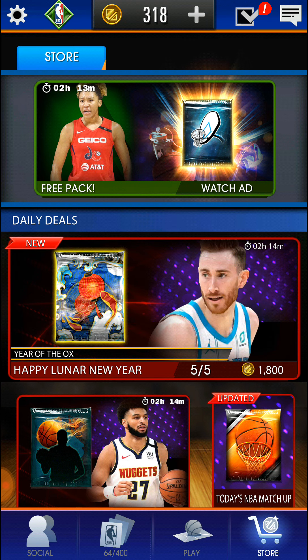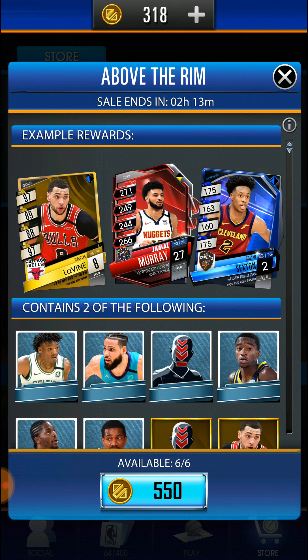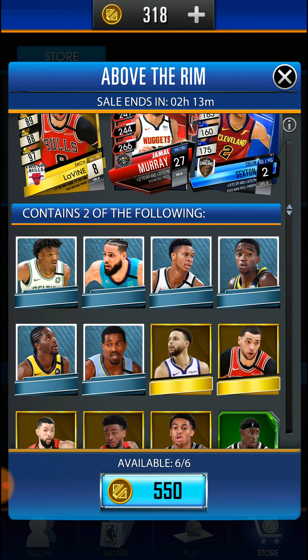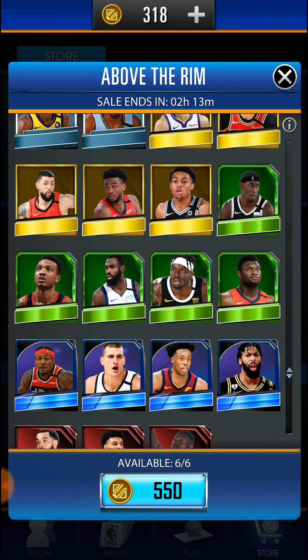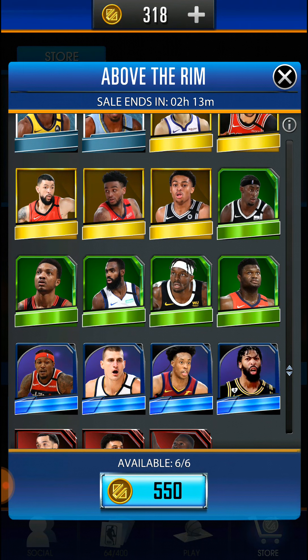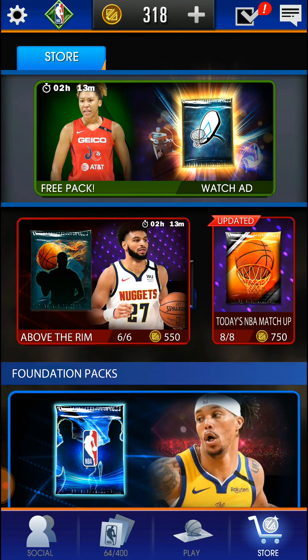The best pack right now is 1800 coins — the Chinese Lunar card packs where you can get Kobe and other legends. There are cheaper ones at 550 and 750. They show you what you can get: emerald, rubies, gold. But two of the following means you can get a lot of silvers, a couple golds, some emeralds, some sapphires, with ruby being the hardest to get.